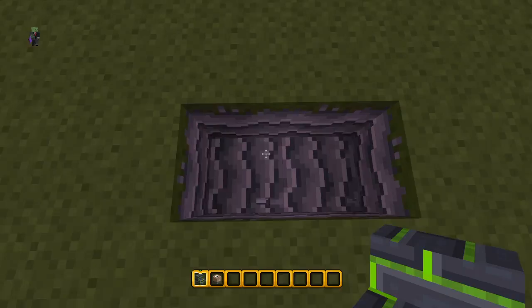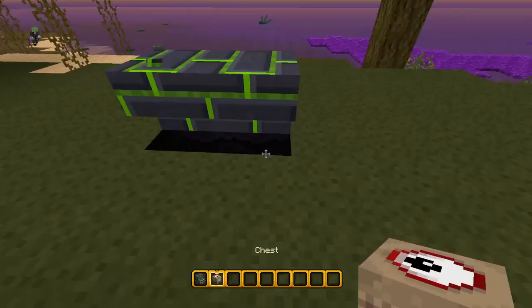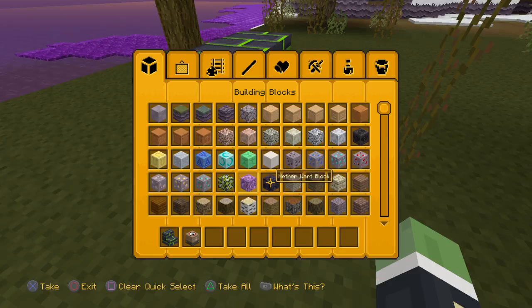Make a one-block pit hole like this, and put your brick stairs in like this. Then put your chest underneath there, and you can build around it like this.